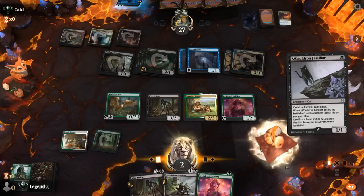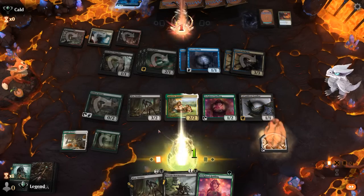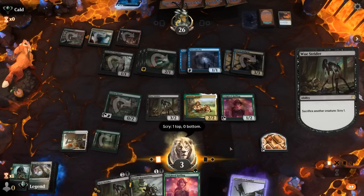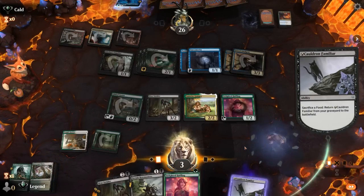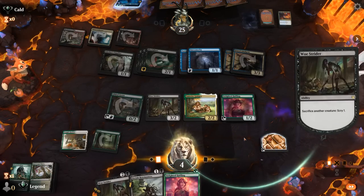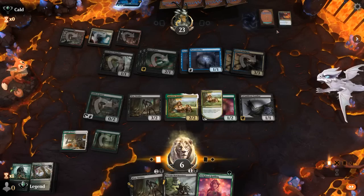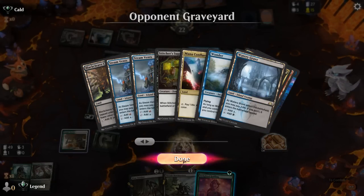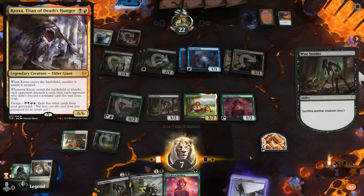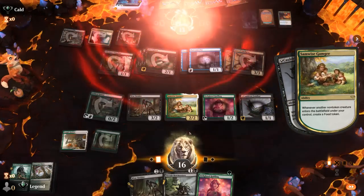Sam would have been another good top deck of course. We've got a long way to go — the opponent is at 26, so we better start clicking. The opponent might be playing red for Kroxa, which can also be returned from the graveyard. We've officially surpassed the opponent's life total and our opponent has seen enough. Sweet, on to the next one.